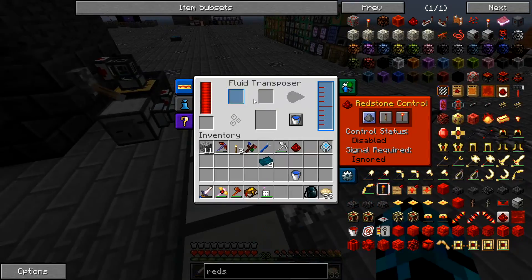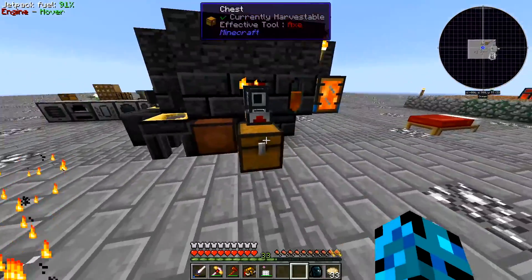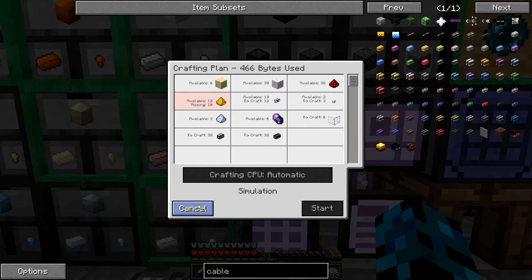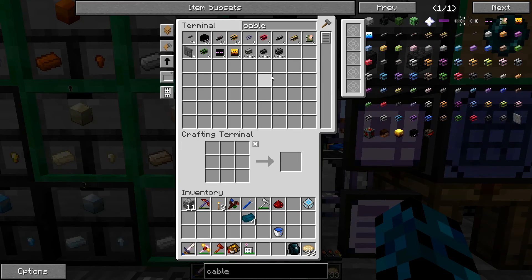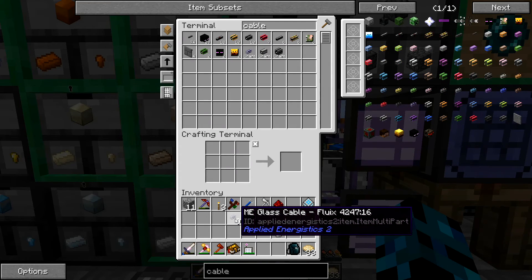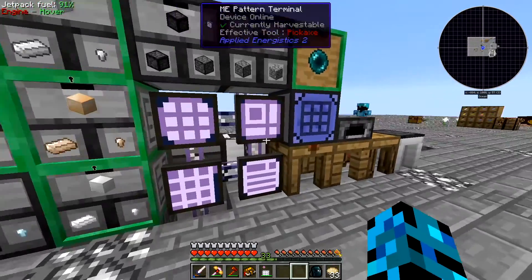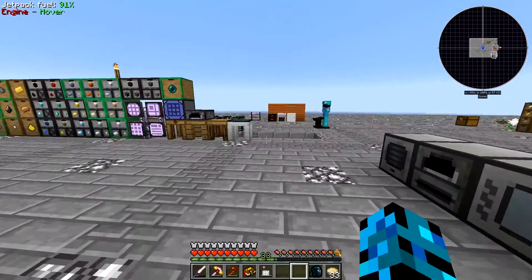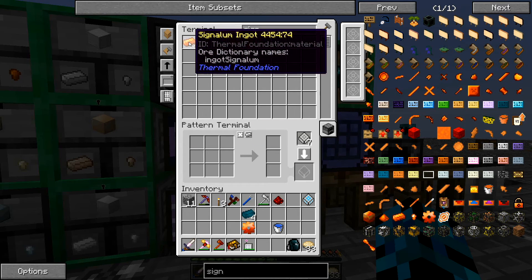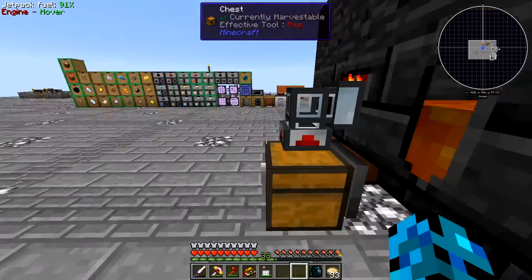And then our Fluid Transposer. And this is going to be a little bit trickier. And how about some cables? Missing that Glowstone — that's unfortunate. Let's get some of those. Let's also get a couple more of these. So Signalum — we have the gear. So we can say for Signalum yields a gear. And now we can throw that Enderium in there and we should be good to go. But there's our Signalum gear.